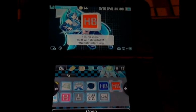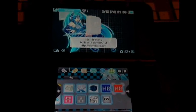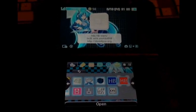If we boot from HB menu first without a card inserted, then insert the card, then boot NTR launcher, it then works — but only then.